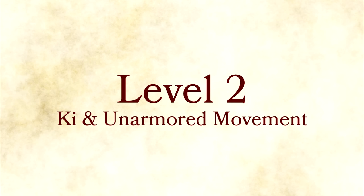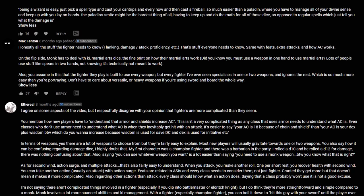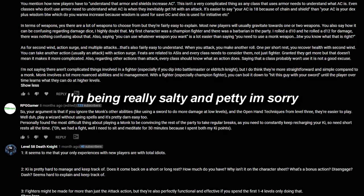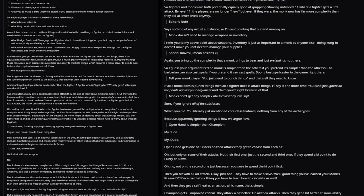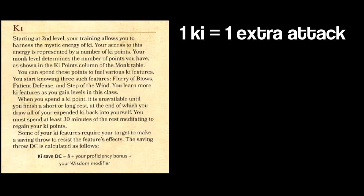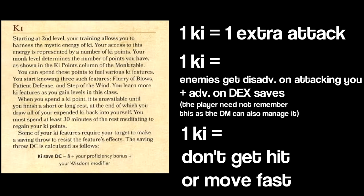Level 2: ki and unarmored movement. We're starting to get a little complicated here. It's gonna get real difficult — this class gets crazy complicated, so just watch out. No, literally, a dude wrote an entire essay on why the monk isn't easier than the fighter on Reddit. You get points, they're called ki. You spend the points to do stuff. Spend one, do an extra punch. Spend one, dodge. Spend one, disengage or dash. That's it.